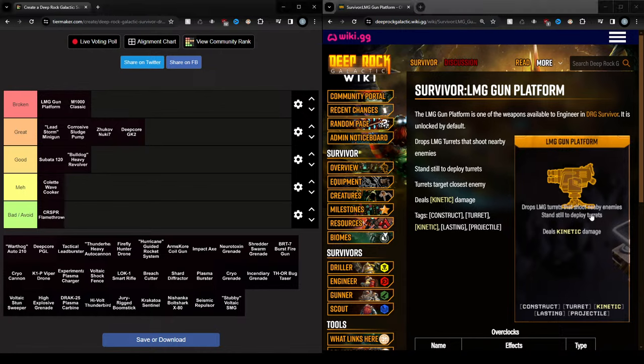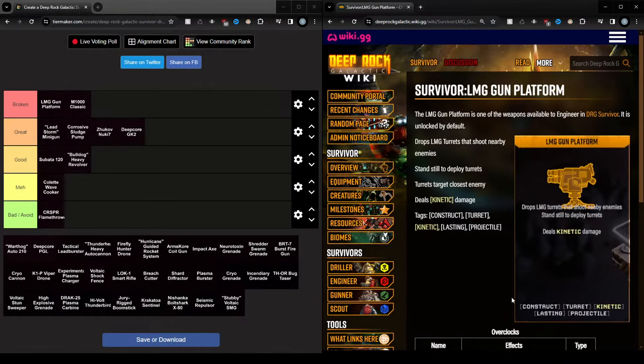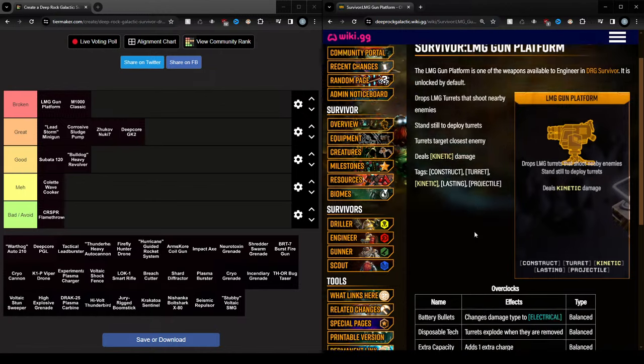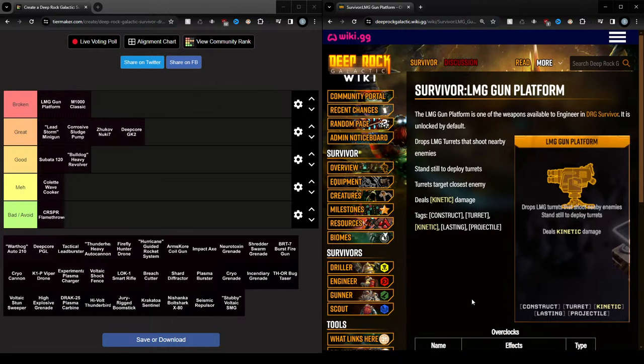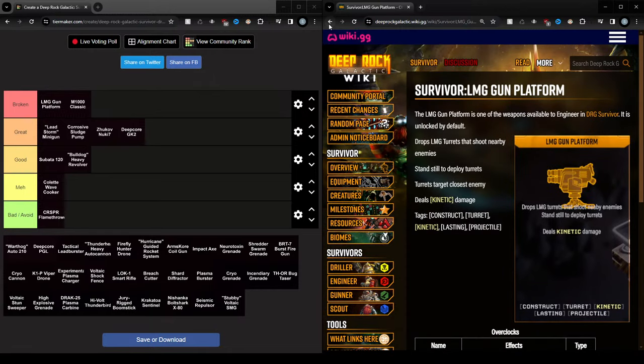Actually I'm putting the LMG Gun Platform above the M1000, because these drop and you can run away and they still shoot. You can just run away from a boss or whatever and these still shoot and still kill — they are very strong. I've had my strongest runs with these turrets. You can also go for mining walls and plasma and just mine everything, especially if you get an early artifact with gold find or nitra find. But I'm not sure if that's as reliable as just using them for full-on damage. But yeah, these are very strong.